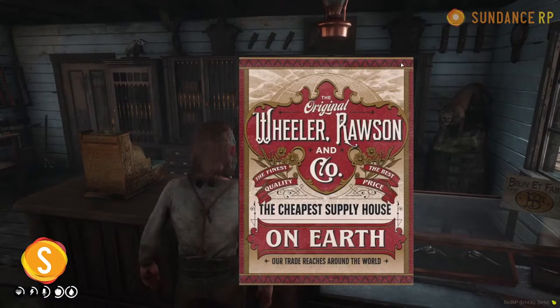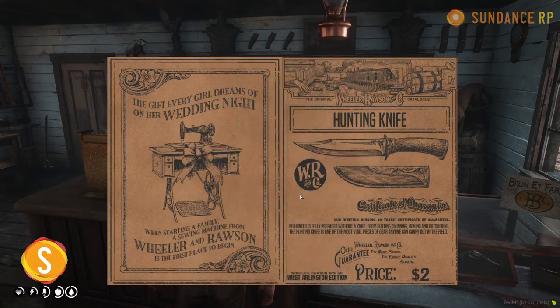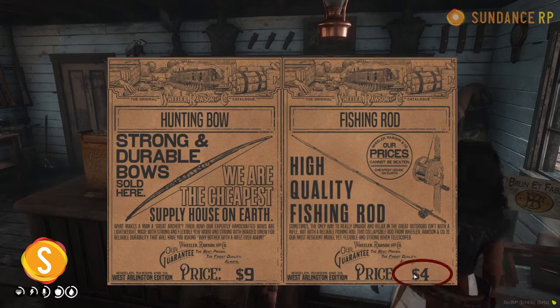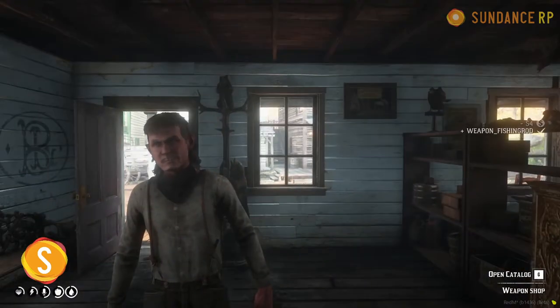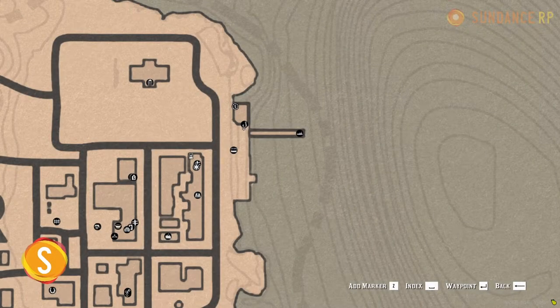Open up the catalog using the G key, flip over to your index and hit Others, then cycle through the pages until you find the fishing rod, which you can purchase for four dollars.